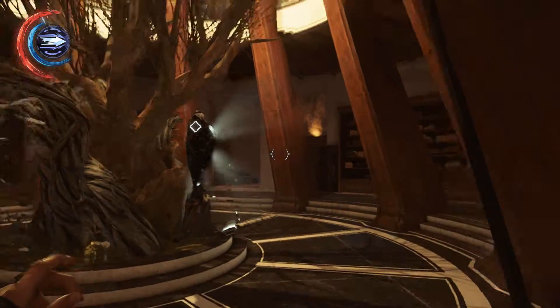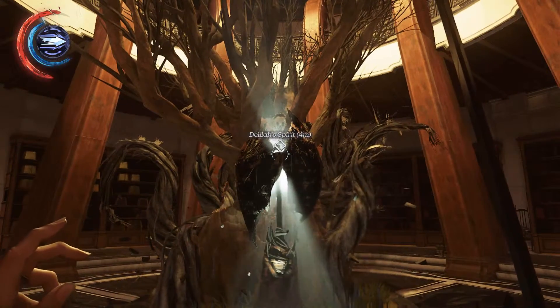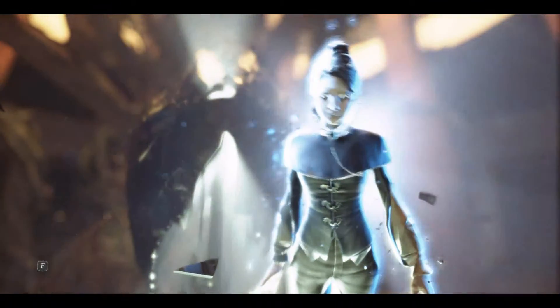And this is the Spirit Thief. This is the thing Ashworth made to hold Delilah's spirit. Now we collect the spirit. This is it.